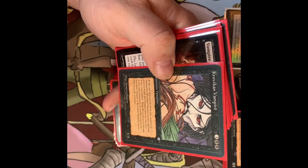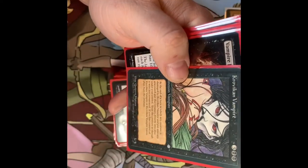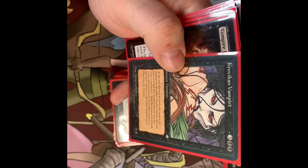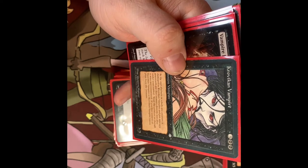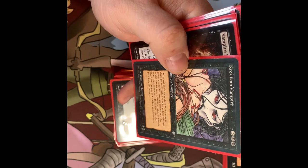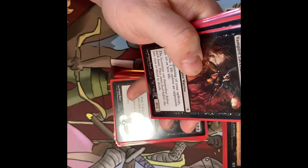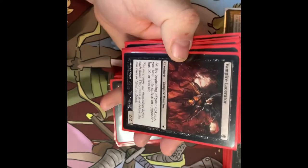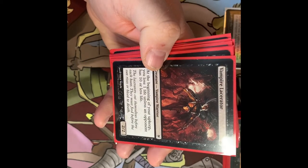The Progenitor Vampire — at the end of the turn in which any creature is damaged by it and put into a graveyard, put that creature directly into play under your control, as if it were just summoned. If you lose control of the Vampire or it leaves play, bury that creature. So you steal their creatures as long as you control the Vampire.